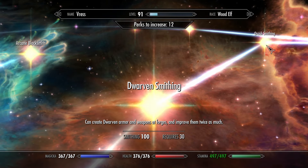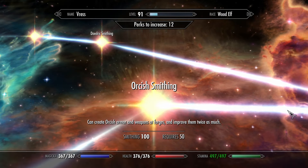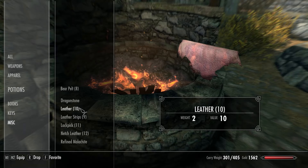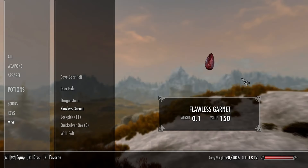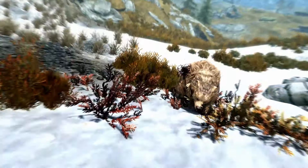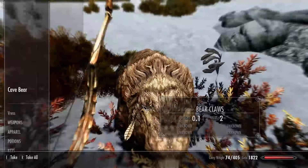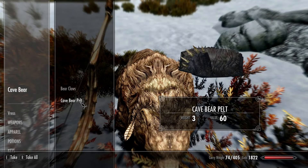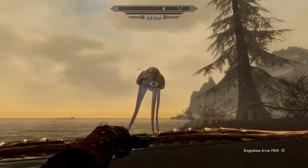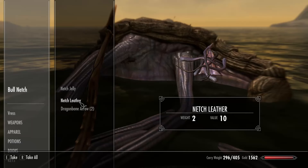In very simple terms there's basically a perk for each type of weapon and armor that you can create. The materials that you're going to need for smithing are largely going to be leather, metal ingots, and also gems when making jewelry. You can create leather at the tanning rack by using animal pelts that you can collect from killing and looting wild animals. This is with the exception of netch leather, which was added in the Dragonborn DLC and doesn't actually require tanning — you can simply loot it from netches in an already usable form.